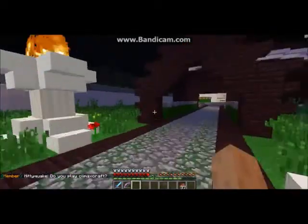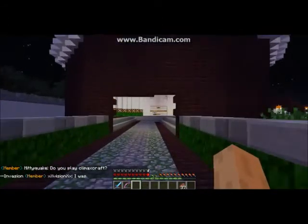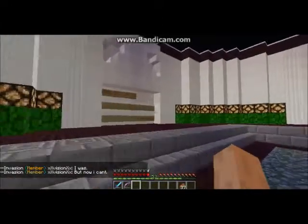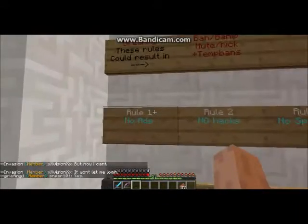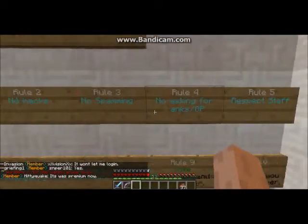They also added more signs, the info room, and the portal room. Moving into the info room - this is where all the information will be displayed when there is a new server update. Here we have the rules board: Rule 1, no ads; Rule 2, no hacks; Rule 3, no spamming.